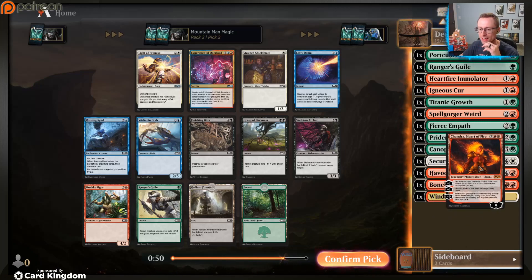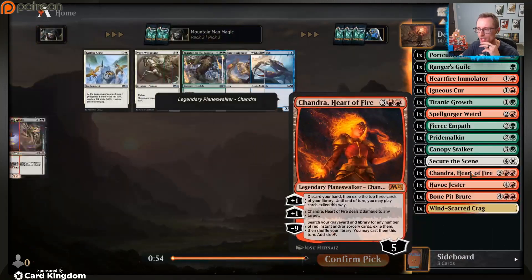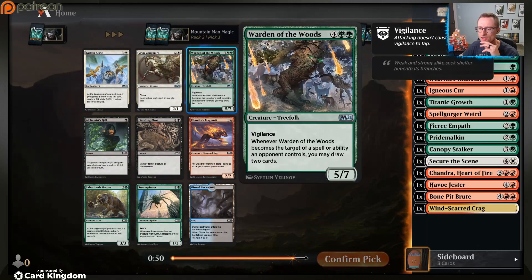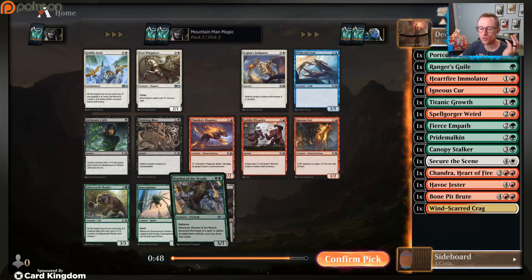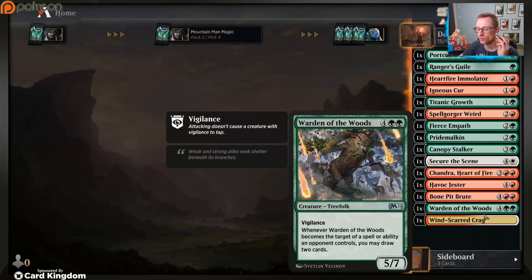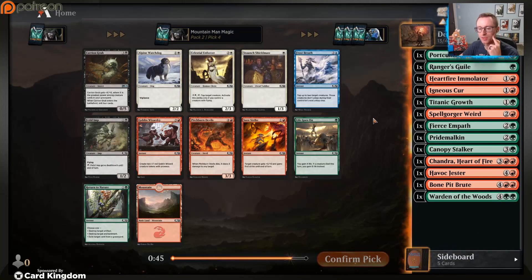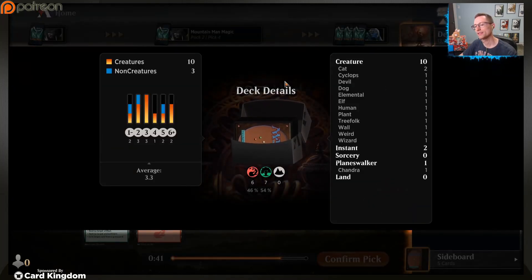Oh my goodness, that makes me feel better about being in red - having Chandra get passed to us. That is helpful. Talk about getting bailed out! And Warden of the Woods - I love this card. Even if we need a lower-costed card, I just love Warden of the Woods too much. I'm not as worried about splashing white right now because we're playing some big double-costed stuff.